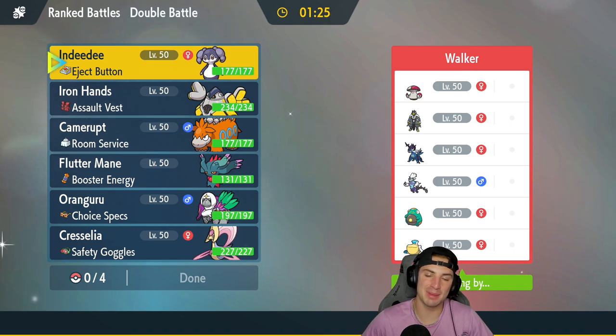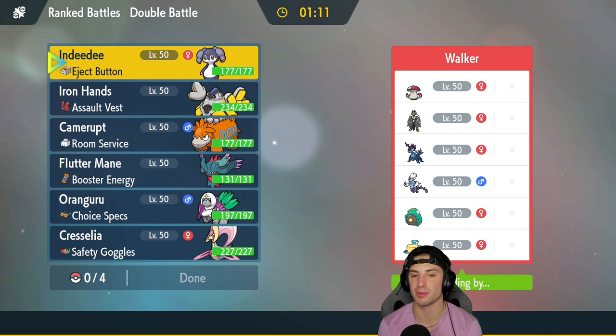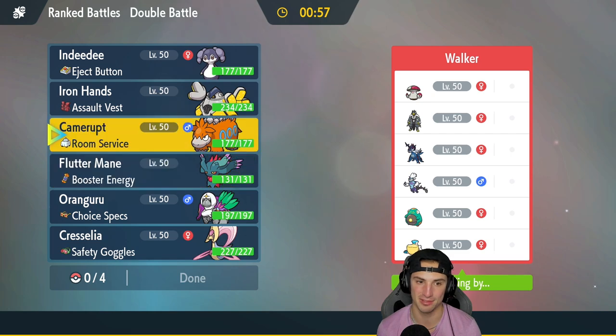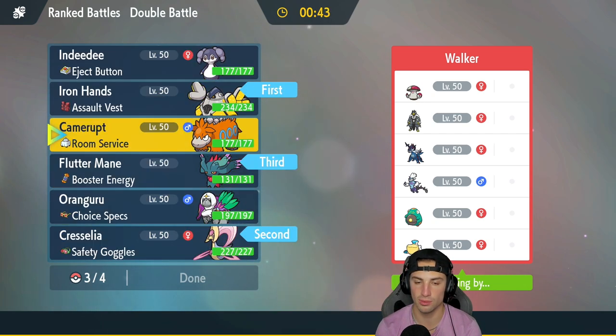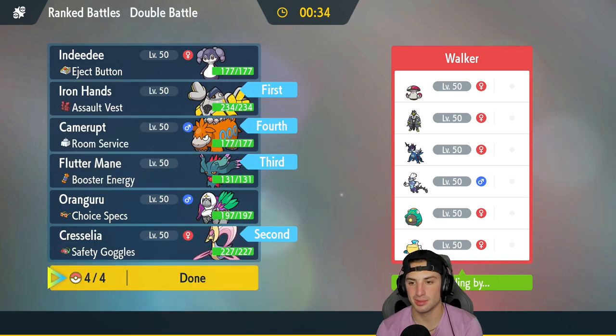Hopping into our final match. Last match my Heat Wave still wasn't cooperating and I made that bad play using Fake Out in my own Psychic Terrain. Now they have a rain team — rain is a problem because I can't change weather. I might not even want to bring Camerupt. I'm thinking Iron Hands and Cresselia to set Trick Room, but I have to watch out for Amoongus in Trick Room — that's a huge threat.